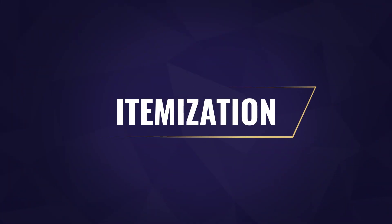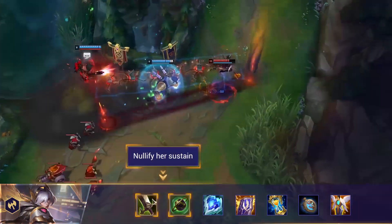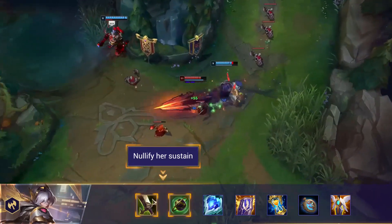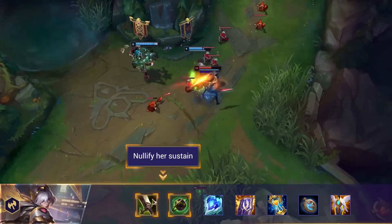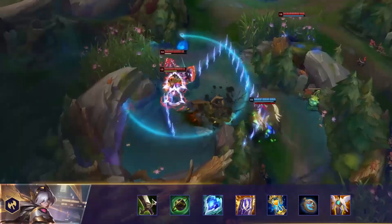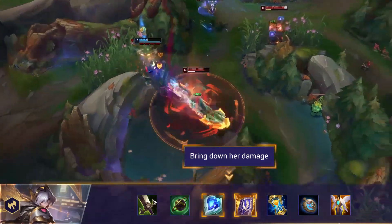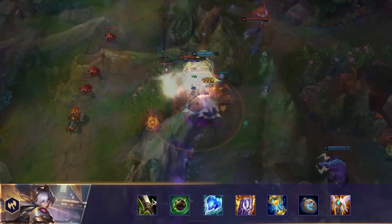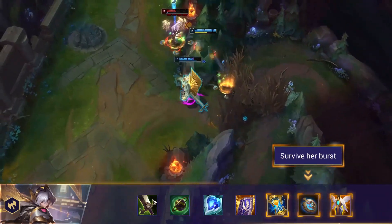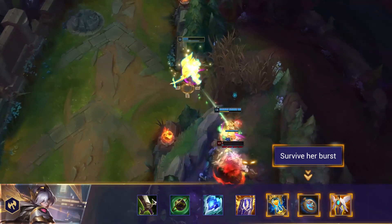For itemization to deal with Irelia: first, Anti-Heal is a no-brainer, as her sustain and healing through minion waves is quite ridiculous with a few items. Frozen Heart or Randuin's Omen both reduce enemy attack speed, which will help nullify her damage output. Zhonya's or Guardian Angel is dependent on your role, but if you're struggling to survive against Irelia in teamfights, these can be an expensive but effective way to stand a better chance.